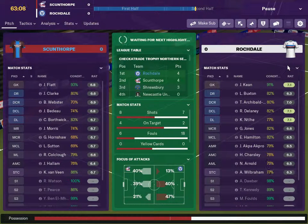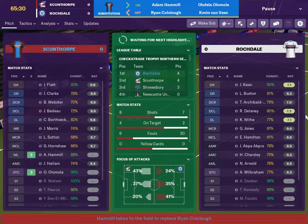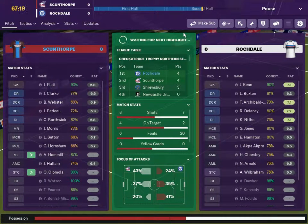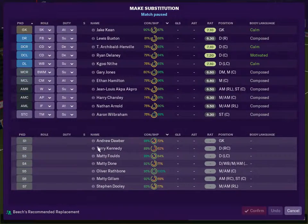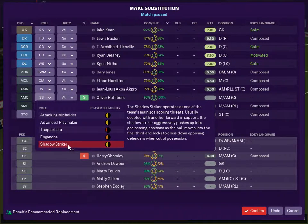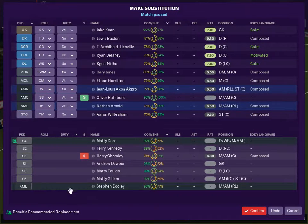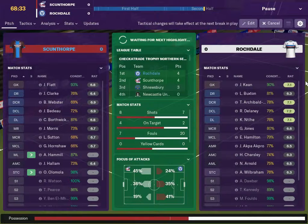Must be a bit more attacking now. Defense is doing alright. I'm not happy with this Charlesley fella, and they've got Adam Hamill as well. Charlesley can come off for Olly Rathbone, let's play him there. If you want to play shadow striker mate, you play shadow striker. I attempted to bring on Stephen Dooley for Nathan Arnold, because I've not seen anything from Arnold whatsoever. So let's see how that works out - a double change.